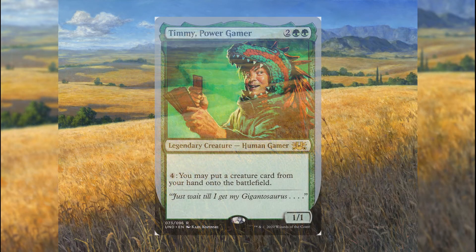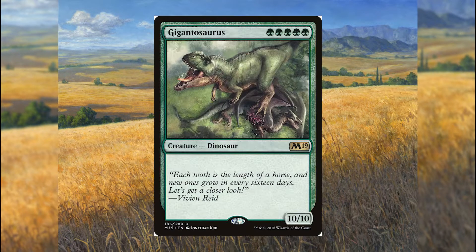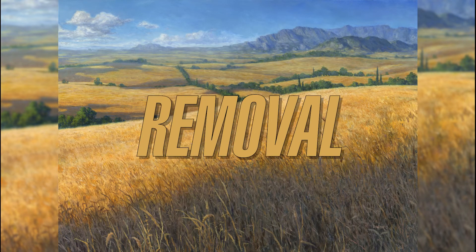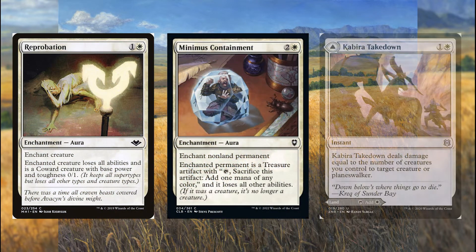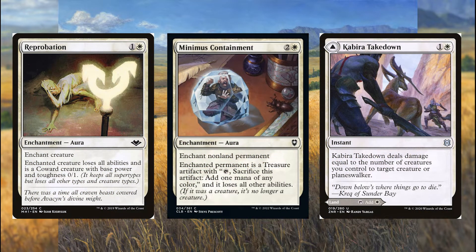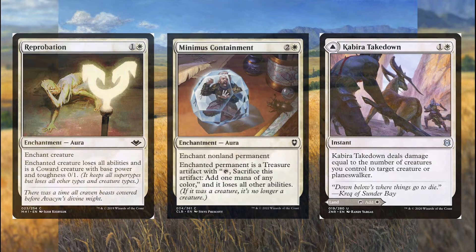But oh no, it's Timmy's turn and he just windmill slammed down a giant dinosaur. How are we going to deal with this? Easy — using cards like Reprobation, Minimus Containment, and Kabira's Takedown. Reprobation can turn somebody's commander into a 0/1 coward with no abilities. Minimus Containment can turn somebody's commander into a treasure token. And Kabira's Takedown can deal with creatures or planeswalkers as long as we've got a board state.